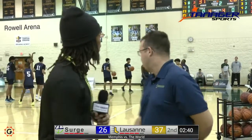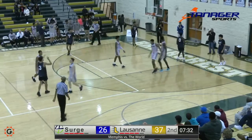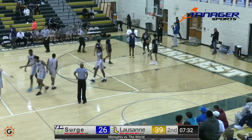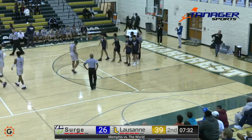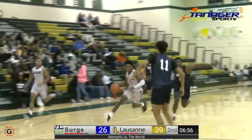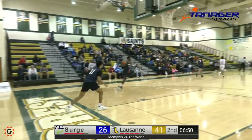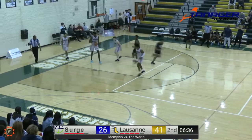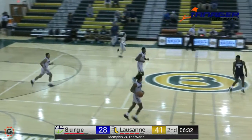Lusanne taking it the other way — fancy pass from Lusanne for the slam. Ledbetter behind-the-back pass in transition, Bo Montgomery with the slam — that's a highlight play right there. That's Eric Lee with the miss. And Lusanne goes the other way. Serge with nice passing down low, gets the open layup.